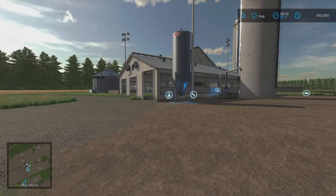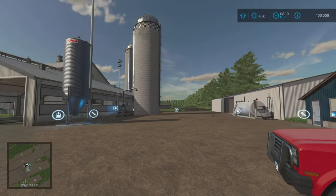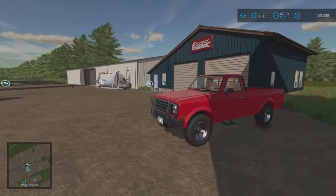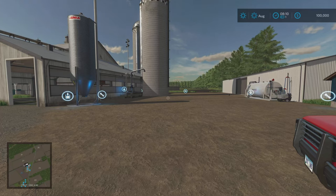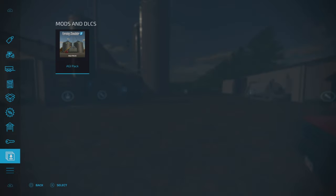In farm management start from scratch the slot count is 990 because you come on with nothing. Interestingly, all the buildings here at the starting farm are gone, but all the buildings at all the other farms are there in farm management mode. So if you want a complete empty space and blank canvas, this is the starting farm for that.